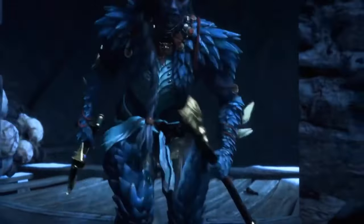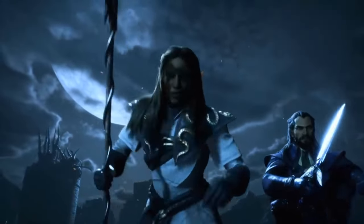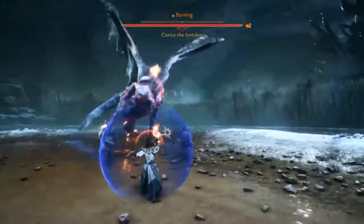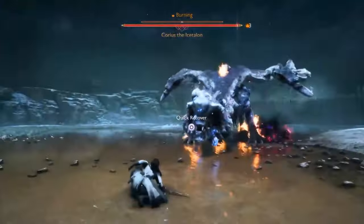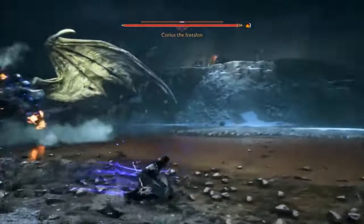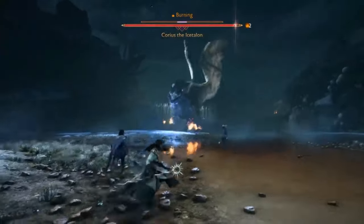To make matters worse, it gets even more frustrating when you consider that the class system and party setup are simply ridiculous. Your companions are essentially invincible, foes usually have their sights set on you, and no matter how well or poorly your party is assembled, the strategy boils down to simply attacking, dodging, and evading hits while trying to deal as much damage as possible.